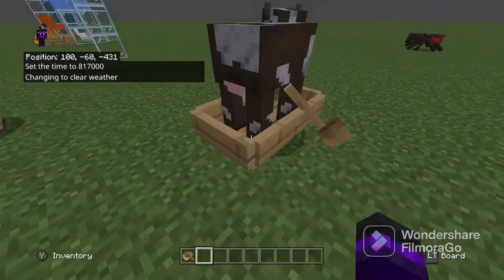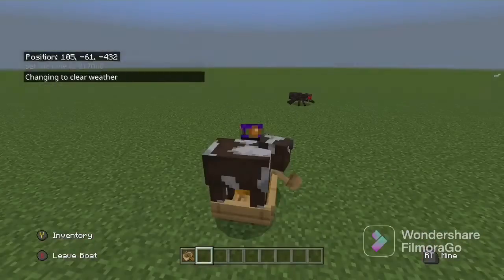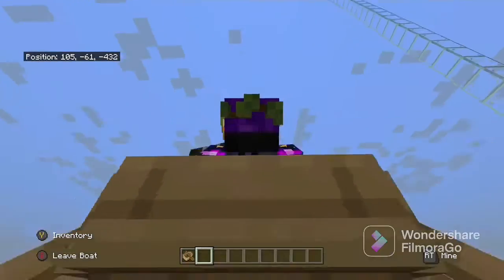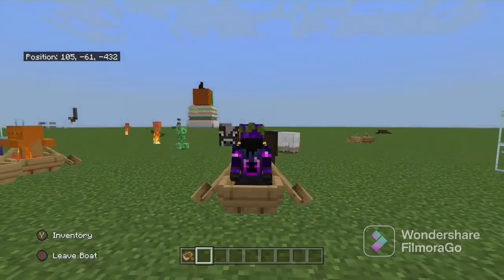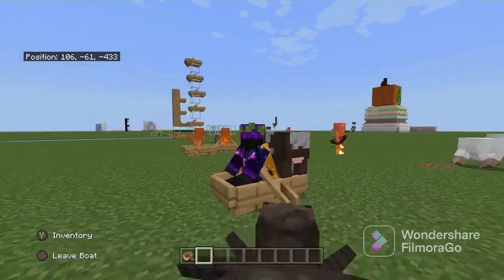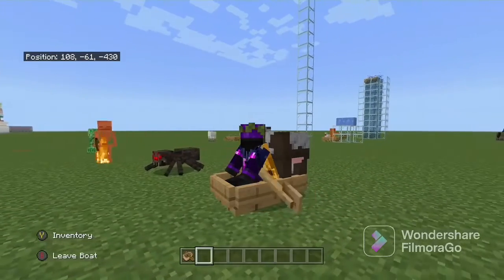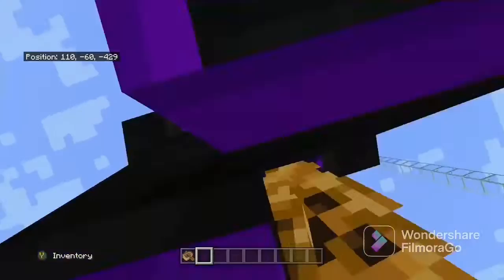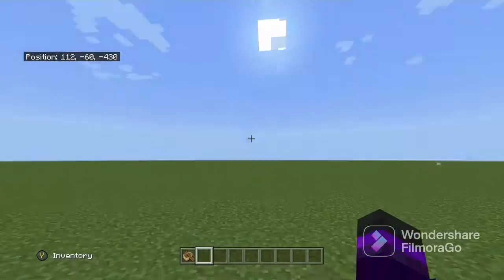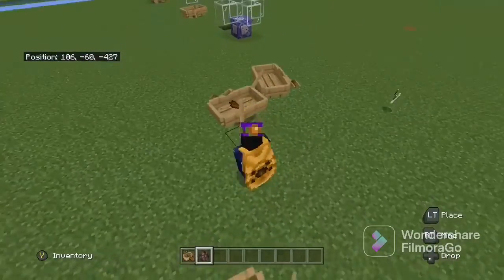Next is transportation. This is very handy for transporting mobs and other things. In 1.19 you can also add chest boats. You can also do this with two players since it's a two-passenger vehicle, which is useful in a multiplayer world. You can transport cows, sheep, any mob you want — even hostile mobs, although you will take damage.